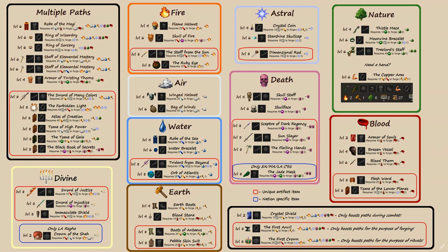There are a few unusual items. The Crystal Shield won't boost your paths outside of combat, only inside — so a Fire 2 Mage holding it will still be Fire 2 outside of battle, but Fire 3 during the fight. Similarly, the First Anvil and First Crown are unique artifact items. The First Anvil boosts a mage's paths just for forging magic items, and the First Crown does the same but for magic rituals. Also, if you need more arm slots for stacking multiple things, you can use Copper Arms — you can actually stack more than one.